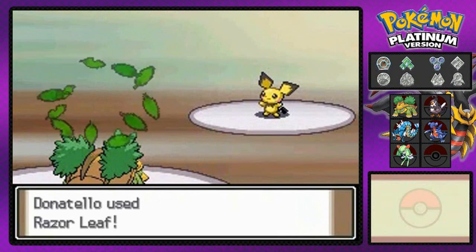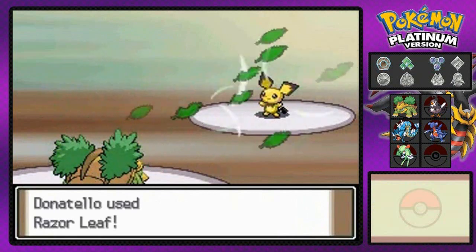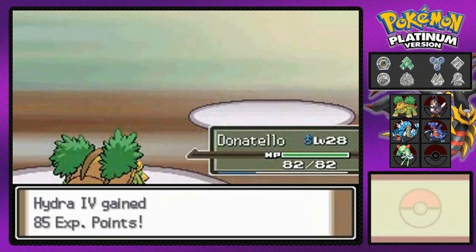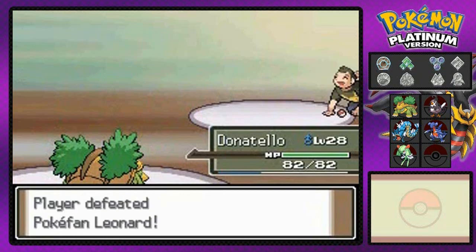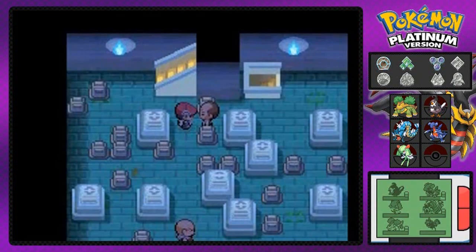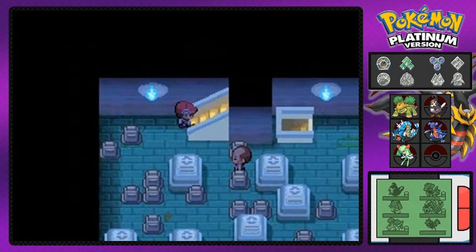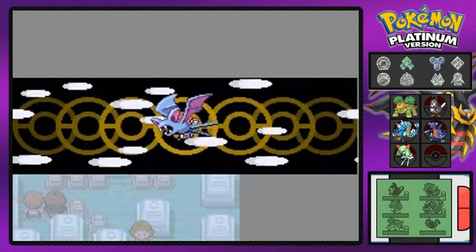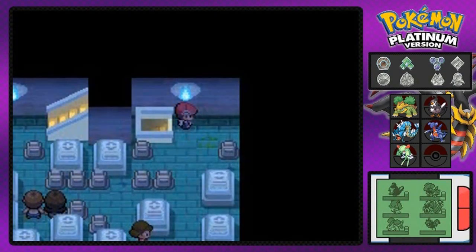Let's go with some Razor Leaf. And there we go. Pikachu, you have been defeated. That is pretty much it for that guy. So now it's time to move on. Next floor, I think we still need to use Defog. Yeah, we need to use Defog again because of this stuff.